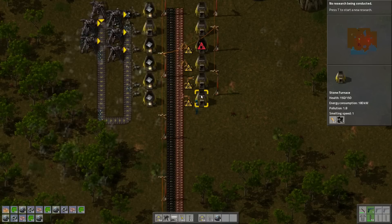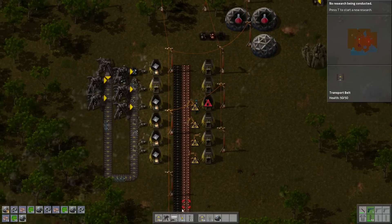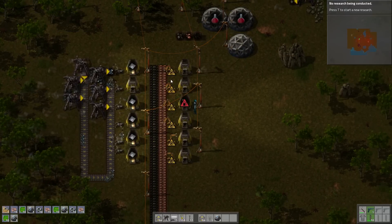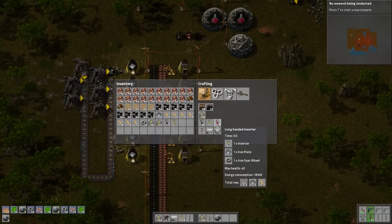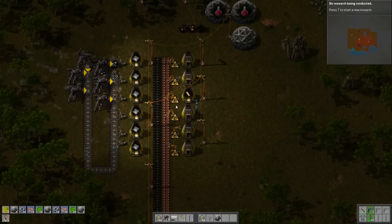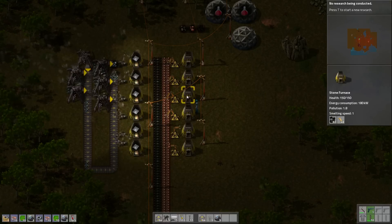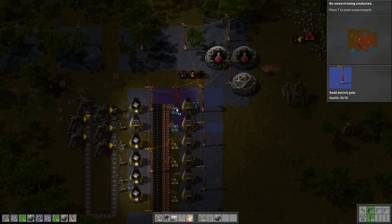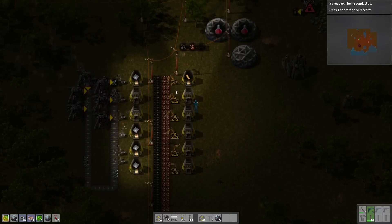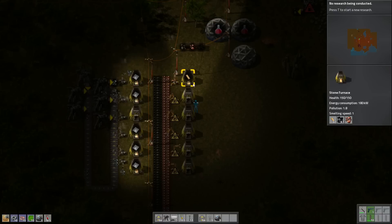So I want to put long-handed inserters here — they can grab coal, put it in there. This one will grab copper and put it there. But that's not gonna work. Did we build our long-handed inserters already? This one can power to there, so we can put a long-handed inserter here. Then we still can't put one here — it's just not gonna work.